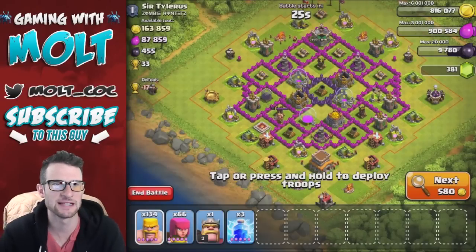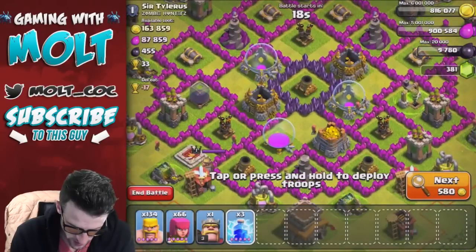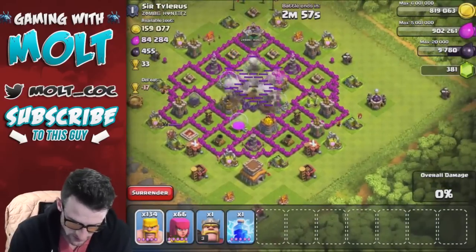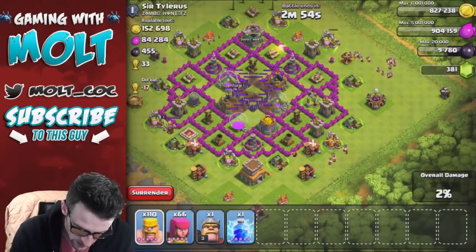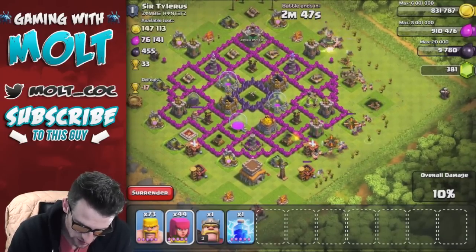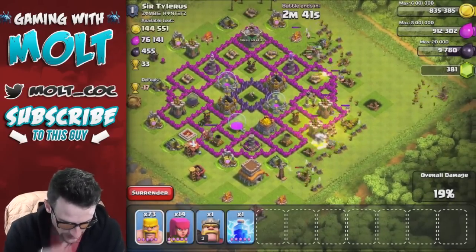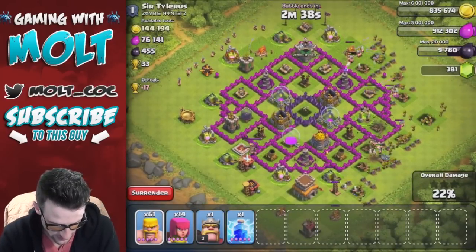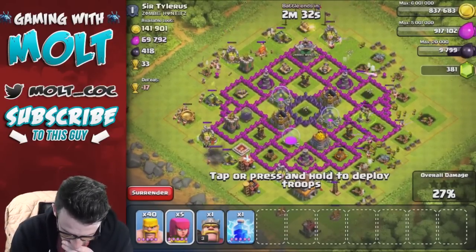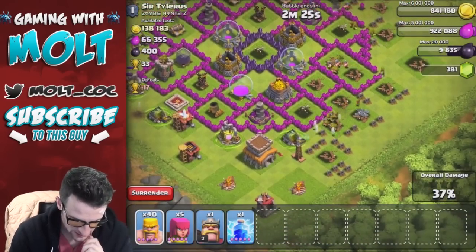Alright guys, so here's this base. It has a good amount of gold, but as you can see it is protected pretty well in the center. We are definitely going to need to take out this mortar right here with two of our lightning spells, and then we're gonna attack from this side heavily with barbarians and try to get our archers in to help take out this mortar right here. Come on guys — take out the mortar. Thank you. Alright, so they took out the mortar.